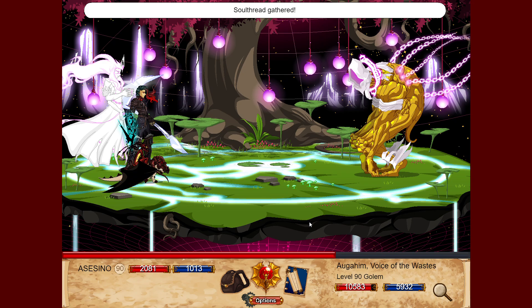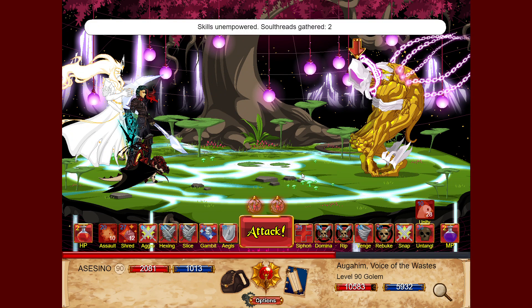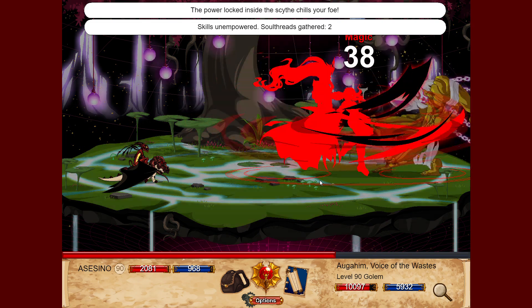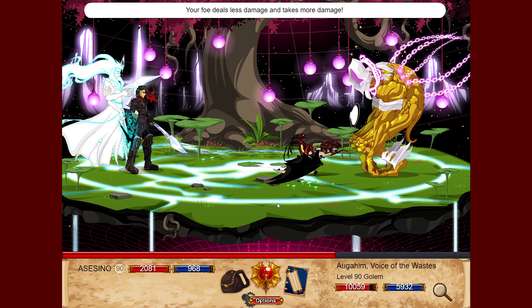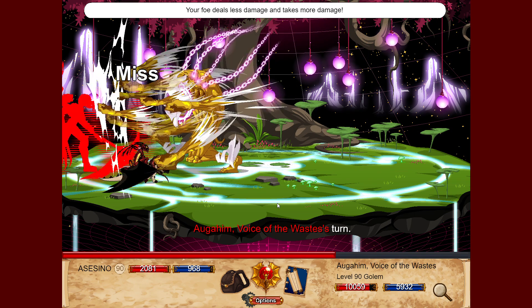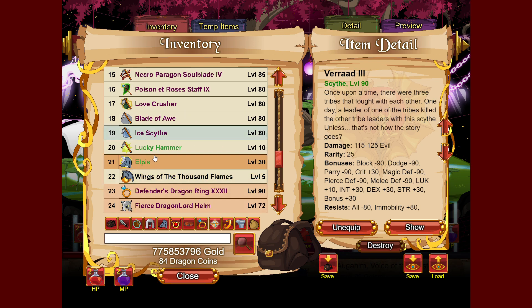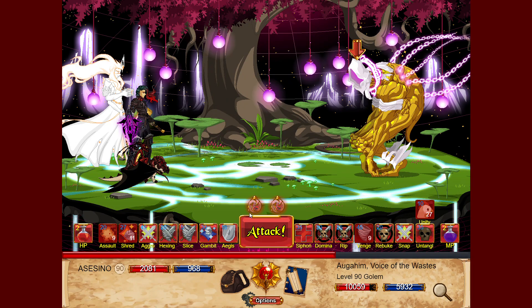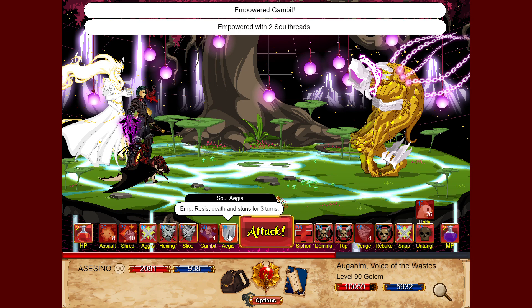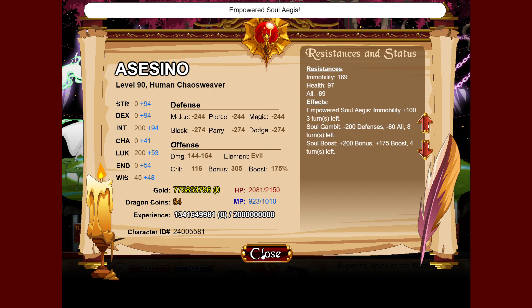I use my dragon defenses. At this point I turn off the soul threats and use Vengeance — with Tickles it also reduces his all resistance by minus 10, for a total of minus 30 all resistance. Then I equip Verrat and set up Soul Gambit, because I'll need it next turn. With Verrat I got all minus 29, and when I use my empowered Soul Gambit and Soul Edges it drops to minus 89.